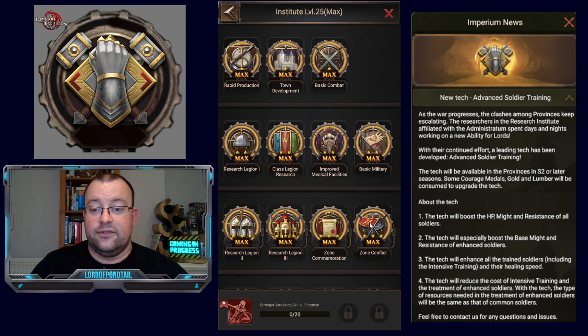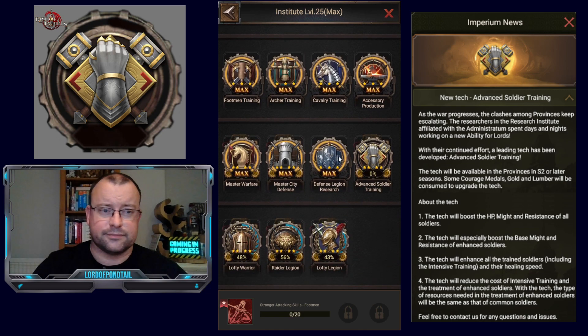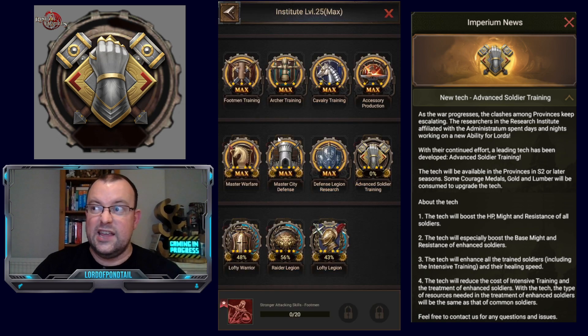Before we look directly at this new tech — which is found sitting next to the defensive legion research — it's only three months since those of us in the oldest states got Lofty Legion. Lofty Legion requires around 1.5 to 1.6 million courage medals, which even as a free-to-play player is probably going to take about two years to accumulate, considering that Raider Legion also requires courage medals plus war badges. A lot of players haven't finished Lofty Legion, and already we're getting another tech that requires courage medals.